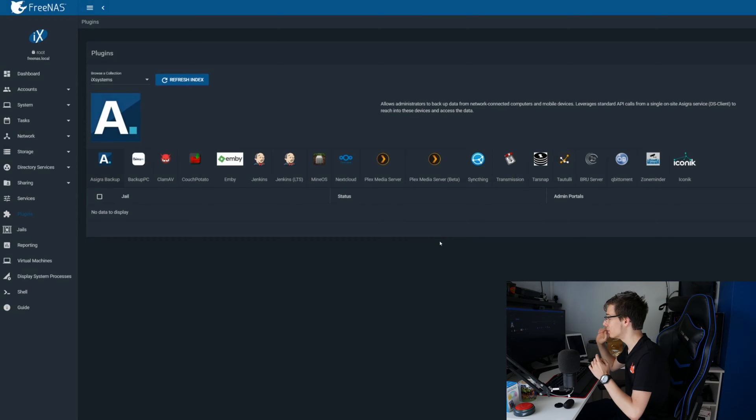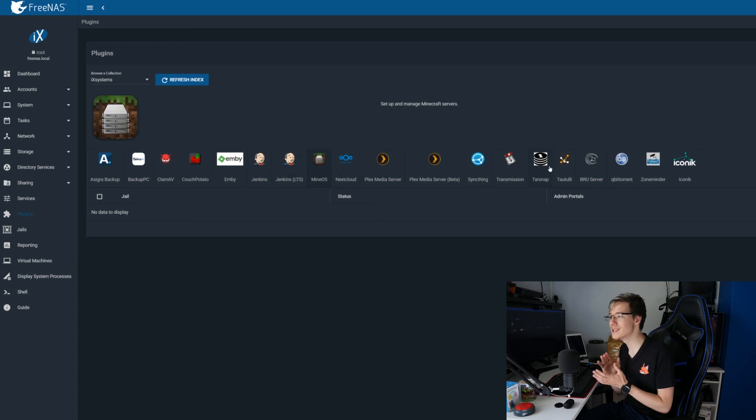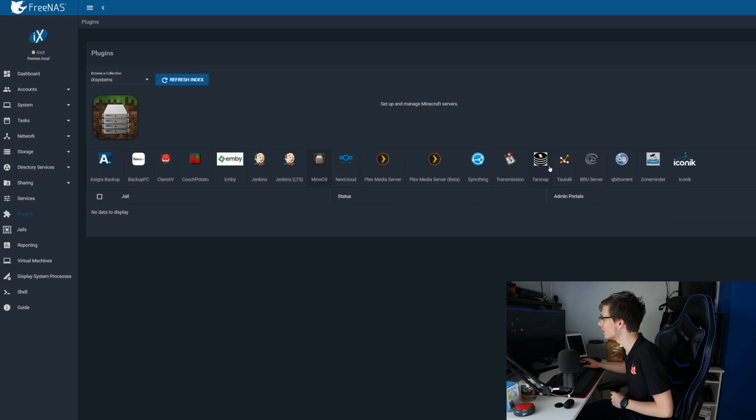FreeNAS makes it so simple — that's why it's such great software. All you do is click on the plugin you want: if you want a Plex server, you click on it right here; if you want a Nextcloud server, you click right here; Jenkins right there. What we are going to be playing with today is MineOS. What MineOS is — it is a GUI interface for installing Minecraft servers, so you won't need to play with the terminal at all.